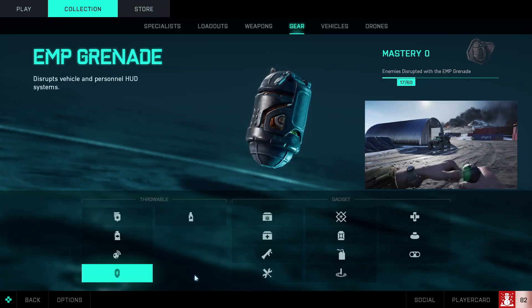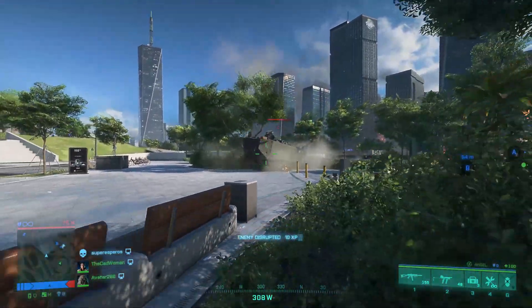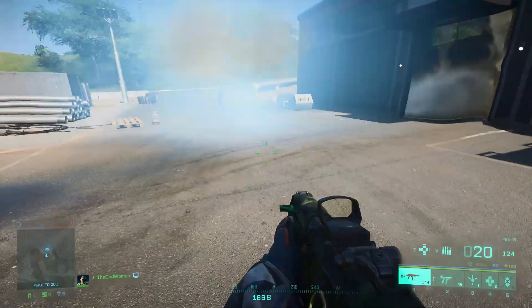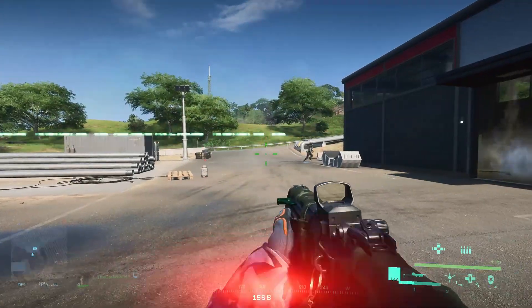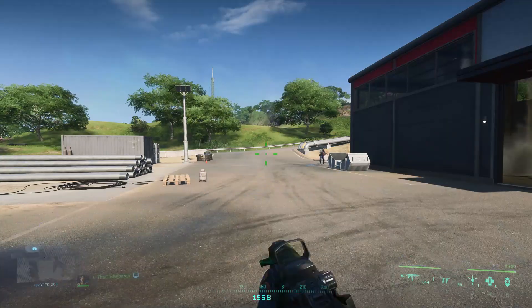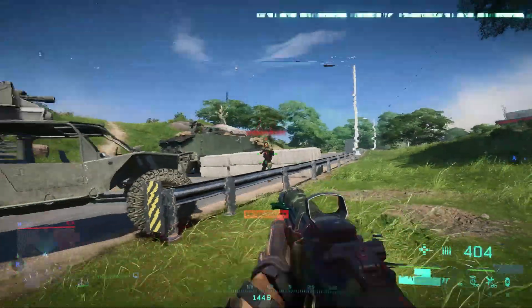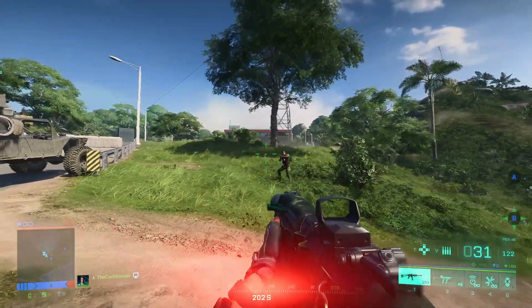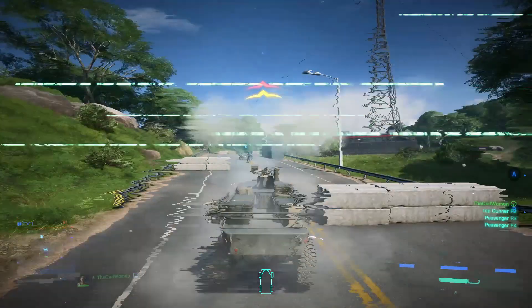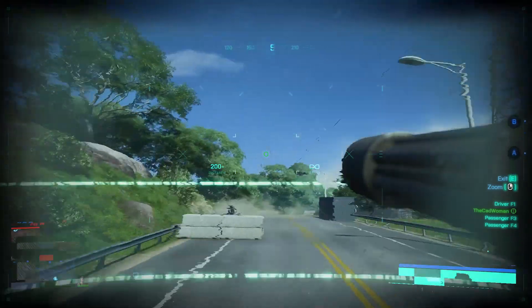Another very underrated gadget are the EMP grenades. When thrown at an enemy or a vehicle, they disrupt the target's HUD and blur their vision. The sound is completely gone for a few seconds, making it impossible to hear footsteps, gunfire, or vehicles. In addition, they deal slight damage to enemies in the center of the explosion. Infantry soldiers are still able to shoot and deal normal damage, but it's definitely harder for them to react. Vehicles hit by an EMP grenade can't shoot anymore and all of their spotting and targeting systems are disabled, though they can still move as usual.